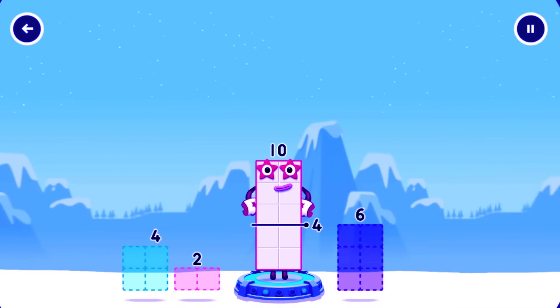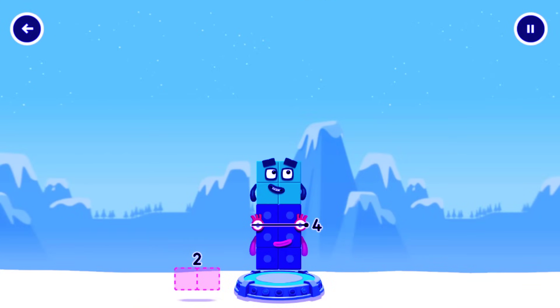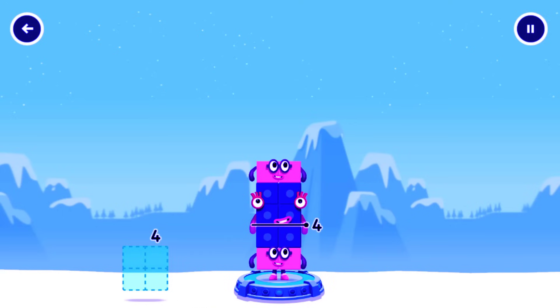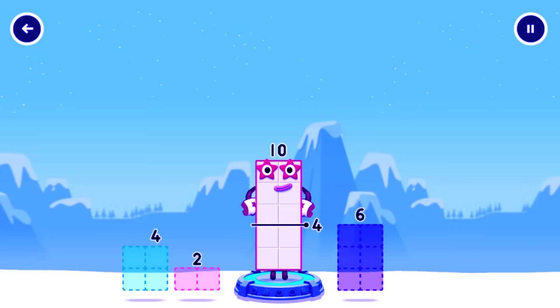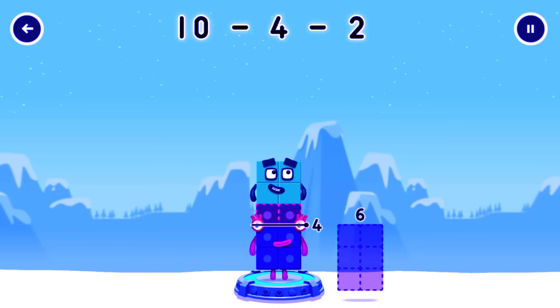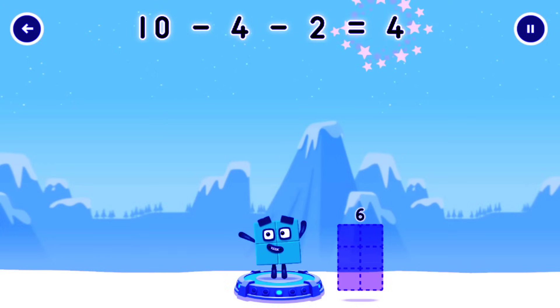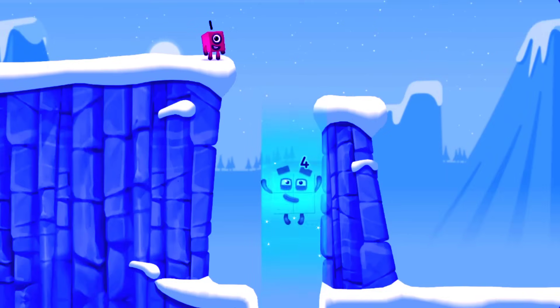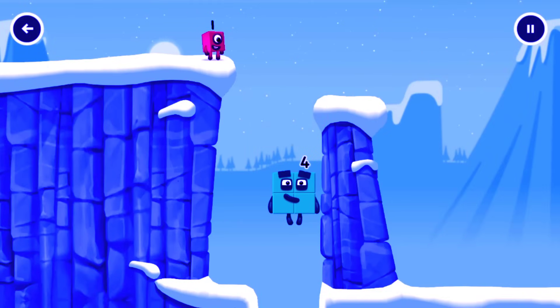Take number blocks away from 10 to leave 4. Try a smaller number. Hmm, that doesn't seem right. Keep trying. You got it — 10 minus 4 minus 2 equals 4. Amazing!